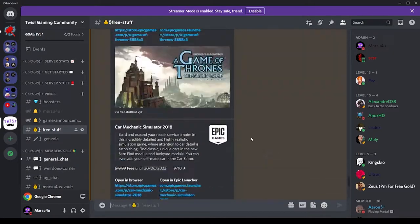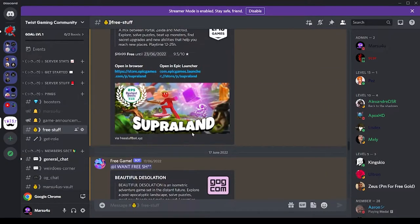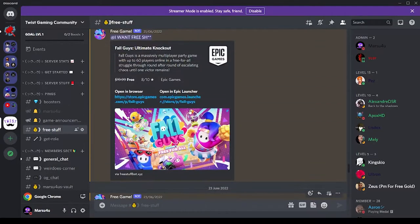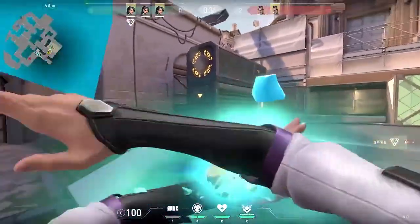All these free games — I remember Witcher 3 was on here, ARK Survival, all these triple-A titles. Fall Guys was recently on there and that's very popular right now. If you have your own Discord server, you can also just simply install the bot yourself — it's called the Free Stuff Discord bot.